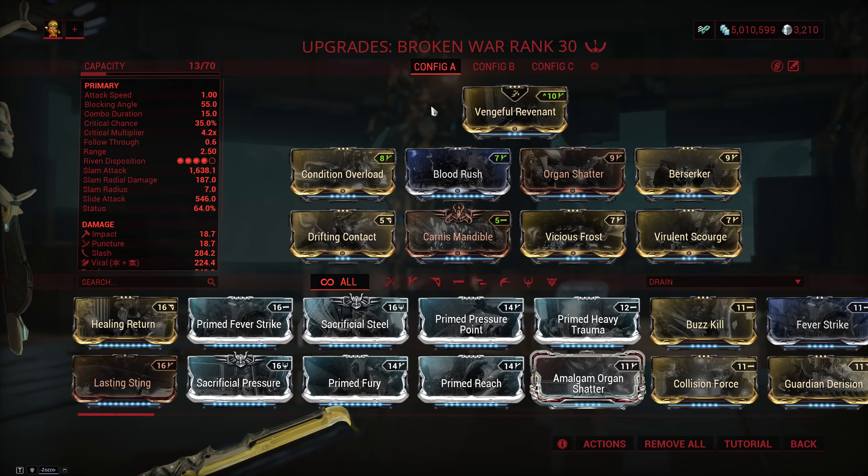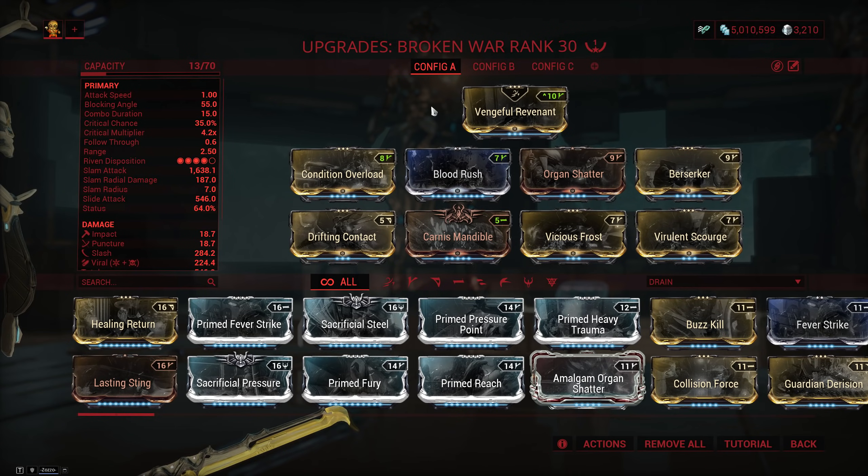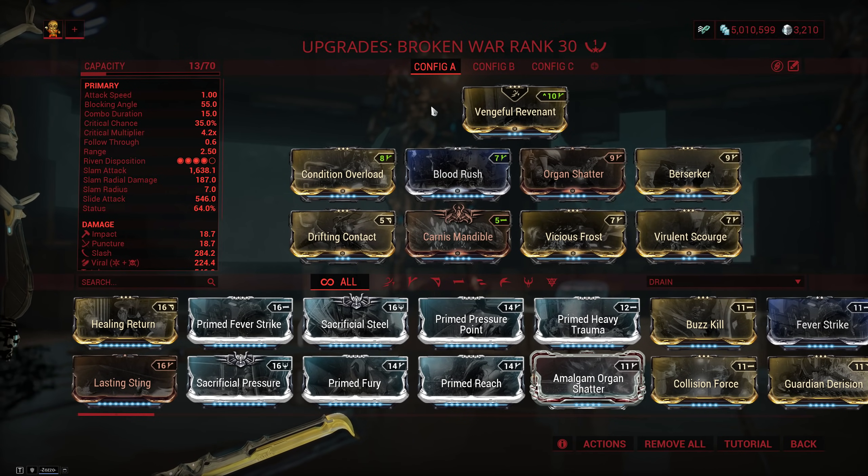Which means that your build is most likely going to be focused around being hybrid with Vyro and Slash. I personally chose this setup right here with Karnis Mandible and Drifting Contact so I have some inbuilt combo duration and don't have to run Naramon, and I have even more Slash via Karnis Mandible. But if you're running Naramon and don't worry about combo duration, you can take out Drifting Contact and replace it with Weeping Wounds for even more status scaling, and you can even replace the Slash bonus from Karnis Mandible with some heat damage so you have Slash, Vyro, and Heat.